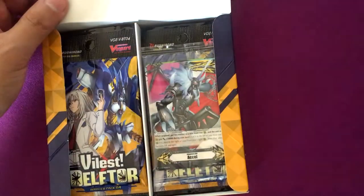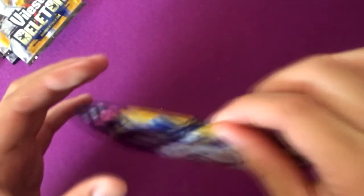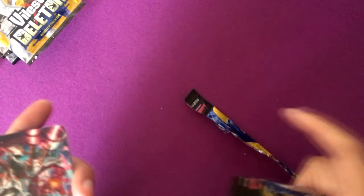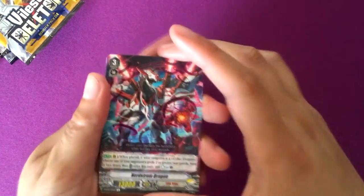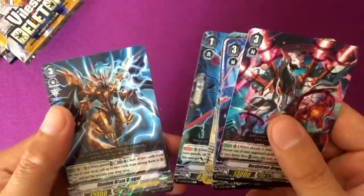Alright, let's pull out the packs and open them up. Hopefully I can finish my set of draw trigger PGs for Link Joker, because that's what I really need from this set. I could take other stuff too, like some of the Dimensional or Dark Irregular stuff — Gravity Ball Dragon and Shadow Blaze Dragon.